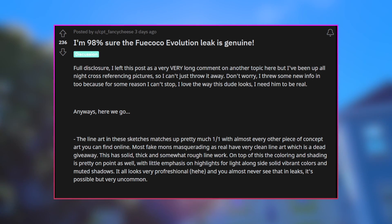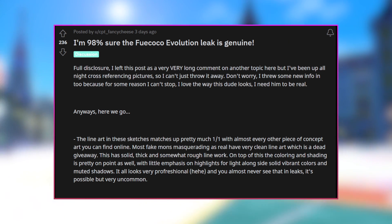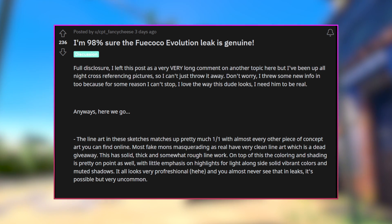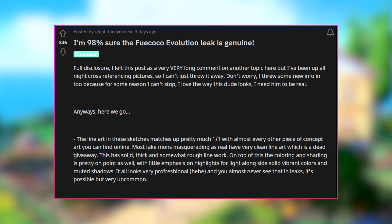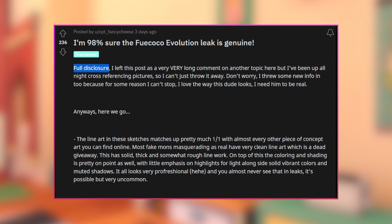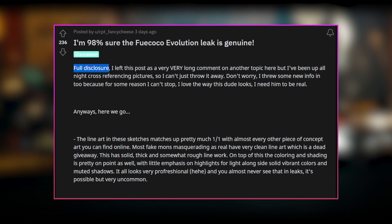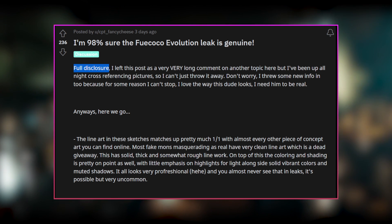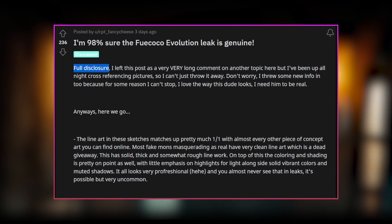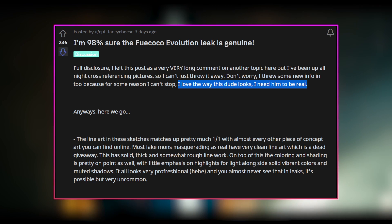So on screen right here it says a post on Pokey Leaks: 'I'm 98% sure the Fuecoco evolution is genuine. I hope not because I hate what it looks like.' But we're going to go through it and then discuss the Quacks of the League right after. It says: 'Full disclosure, I left this post as a very long comment on another topic here. I've been cross-referencing pictures so I can't throw it away. I threw some new info in too. I love the way the dude looks, I need him to be real.' This is a false statement right here — I do not agree with this, this is horrendous what he just said. You are wrong.